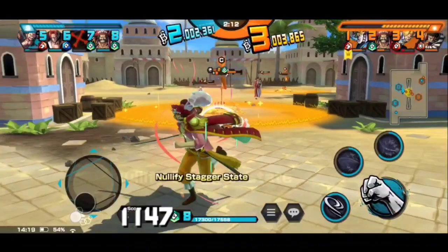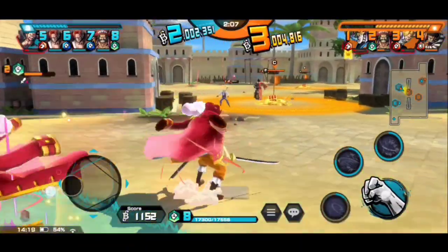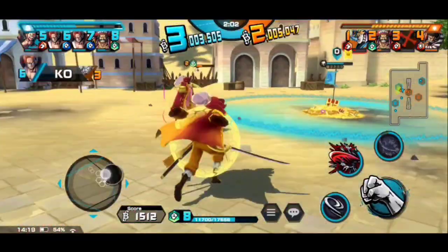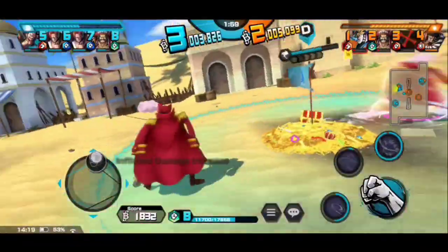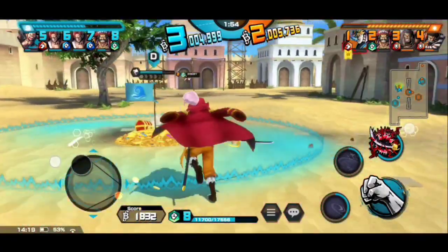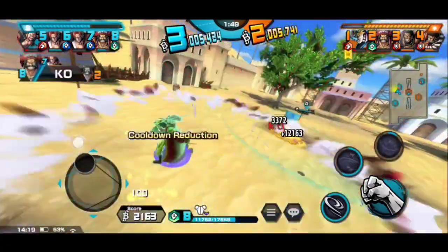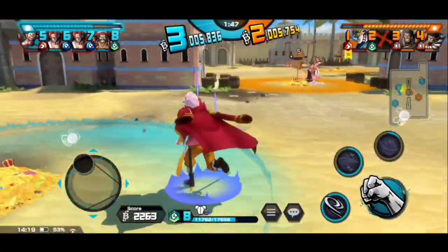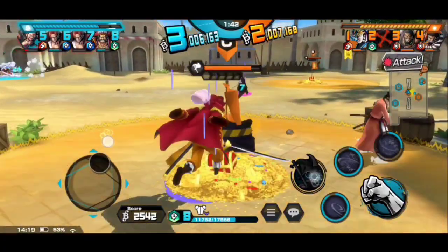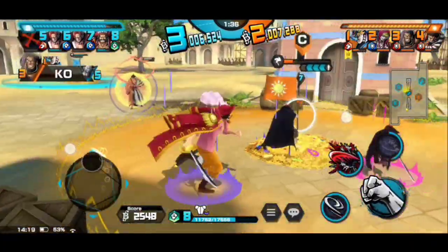I'm happy I didn't get attacked by that skill — I would have been dead meat. Hey, Roger versus Roger, and Sabo and Kinemon watching. He did the charge skill but that charge skill doesn't have that much long range. He used that skill and I was like, am I gonna get downed? But nope, I was not downed. I used this skill at the perfect timing.